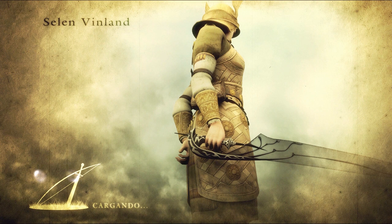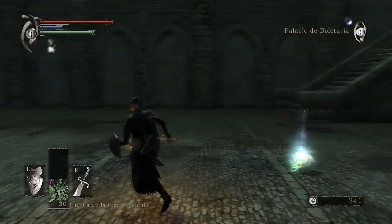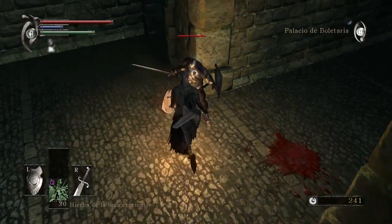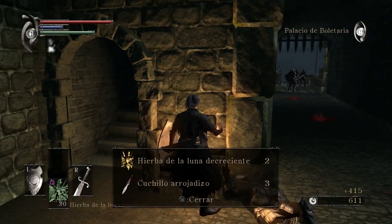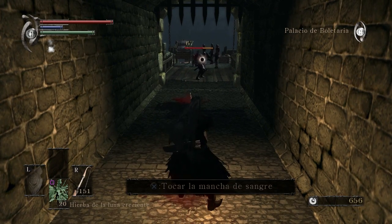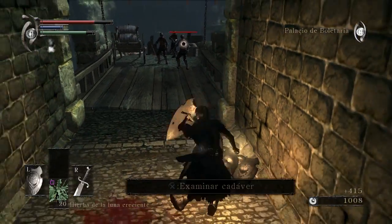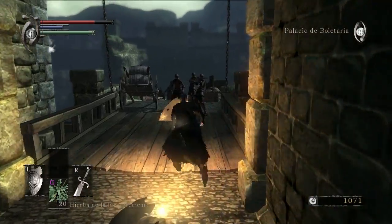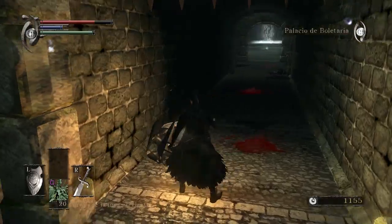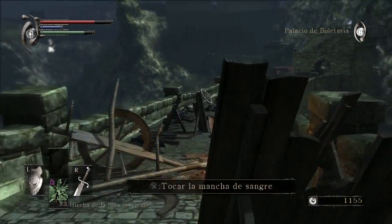Selen Vinland. Esa también es una armadura que me gusta bastante. Aquí tenemos al boss, lo conocéis perfectamente bien. Pero si vamos hacia atrás veremos que hay una especie de camino, aquí hay un par de enemigos. Vamos a ver cuánto hace daño el arco. Hay vulnerabilidad al parry. Hemos limpiado estos cadáveres, voy a coger los que me quedan. Son hierbas. Y si seguimos camino hacia atrás veremos que hay parte del dragón.